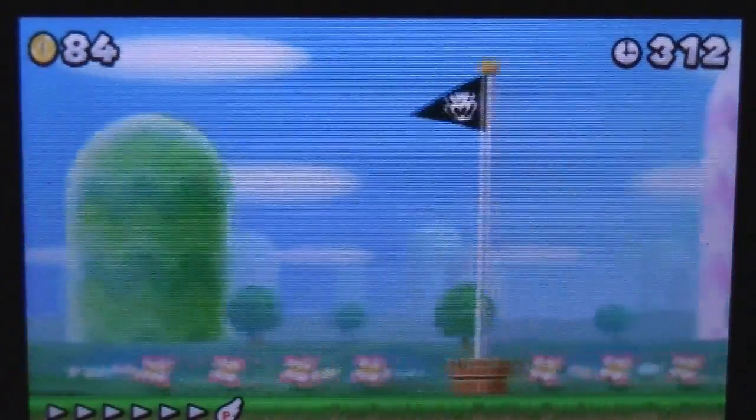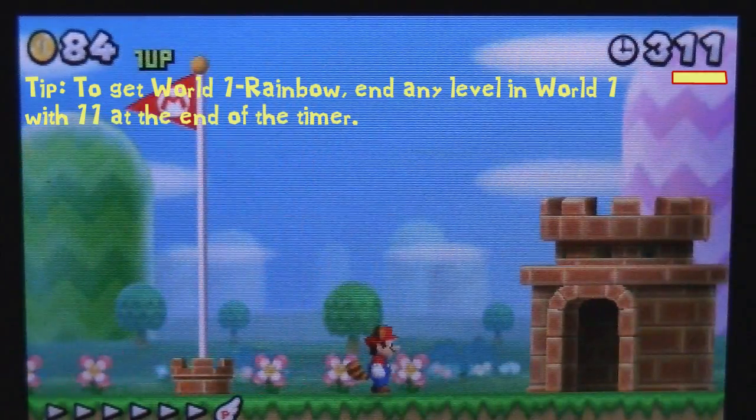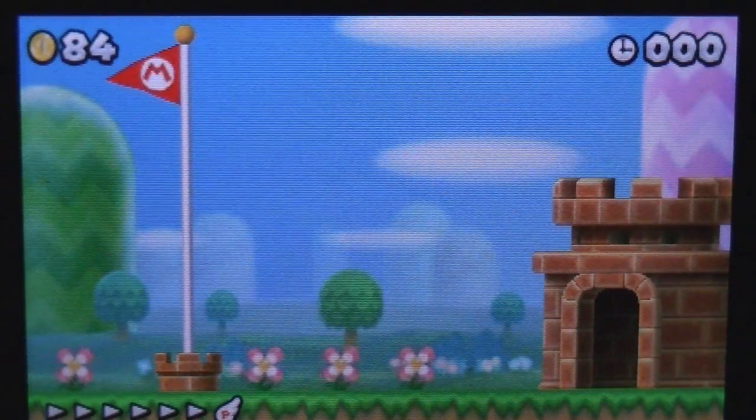After getting the third star coin, you'll see a coin roulette block, and shortly after the flagpole to race to the finish. That's all for World 1-3 — I'll see you all in World 1-4!